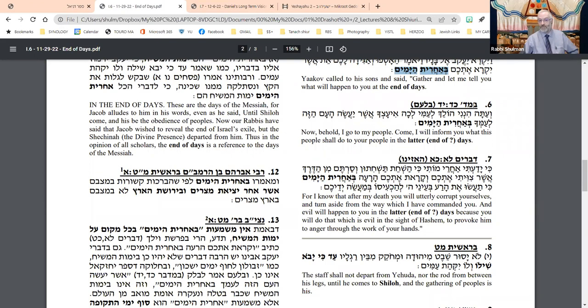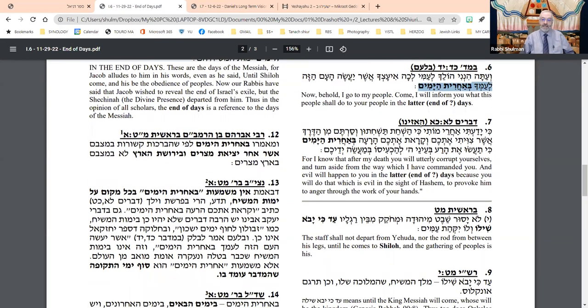Similarly, we have a Nevuah by Bilam in Parshat Balak. When Bilam turns to Balak and says: 'I'm going home to my people, but before I go, know what this nation will do to your people at the end of days.' Similarly in Devarim, Moshe is told to give the Shirah of HaAzinu to Bnai Yisrael as a testimony because: 'I know that after I die, you will corrupt yourselves and veer from the path God has commanded. All of this evil will come to you in the end of days.'